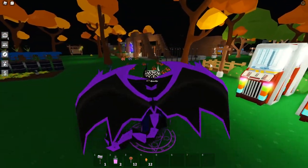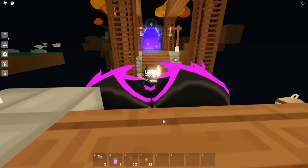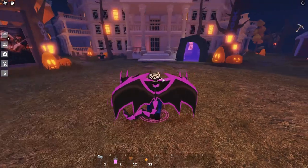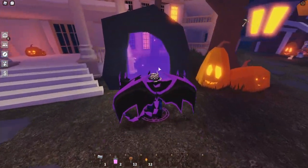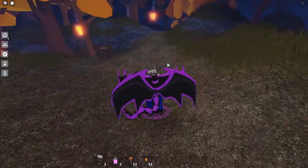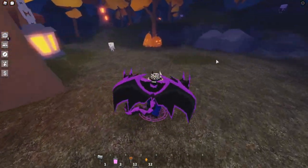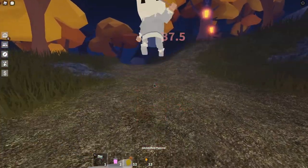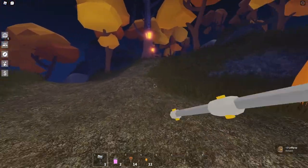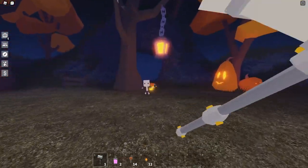Go back to the hub — we're looking for lollipop, orange candy, and chocolate bar. Go to the main area right here and go through the portal, then go all the way down this path. What you want to do is find these pumpkins and skeletons. If you find them, you can get chocolate bars, orange candy, and all these kinds of drops.